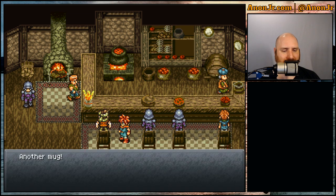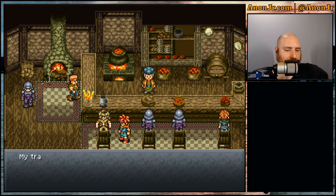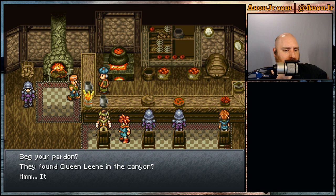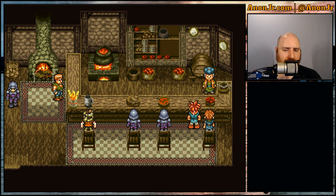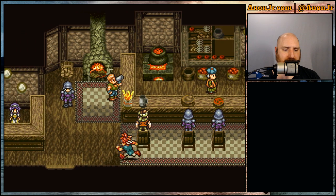Let's buy the man a drink. Well then, a promise is a promise. It's about the missing queen. My travels have taken me to the cathedral in the western wood, and there's something most peculiar about that place. It's only a hunch. They found Queen Linny in the canyon? Hmm. It seems my suspicions were misplaced. Something tells me we're going to be adventuring out to the western wood. Hey barkeep, don't ignore me — I'm trying to spend money here. Fine, I won't talk to you then.